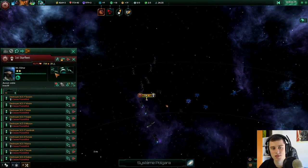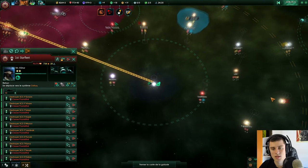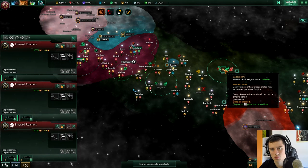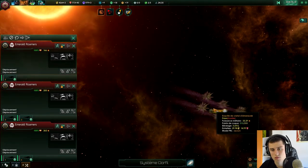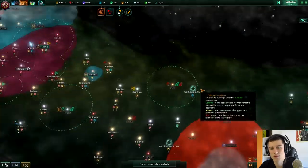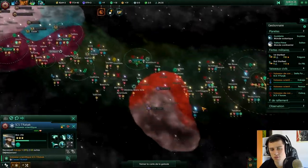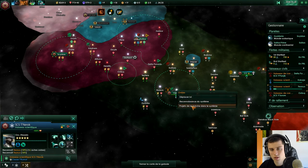On a libéré ce système, ce qui va nous permettre de demander... Il me faut un vaisseau scientifique. Peux-tu revenir là ? Non, toi t'as encore du boulot à faire. Est-ce que tu pourrais revenir là et t'en occuper ?